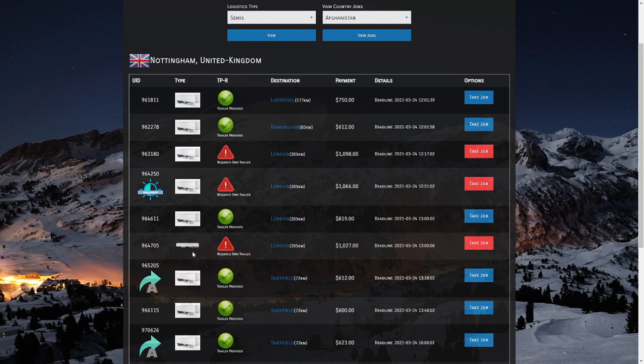The next column shows a picture of what type of trailer it is. The third column is the Trailer Required column — from here you can see whether a job is providing a trailer for you or whether you need to have your own trailer. Trailers can be purchased in the Global Market the same way you bought your trucks. Jobs tend to pay more money if you bring your own trailer — here's a trailer-provided job to London for $800 versus an own-trailer load for about $200 more, so hauling your own trailer can be more lucrative.